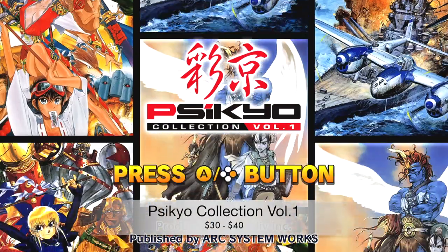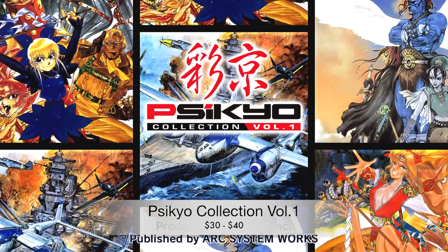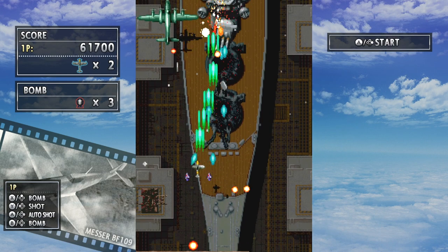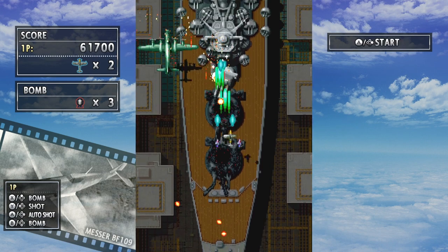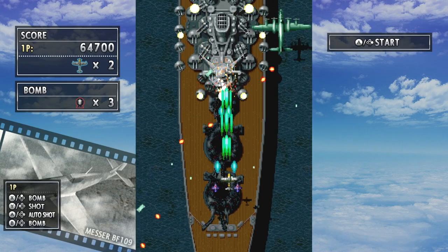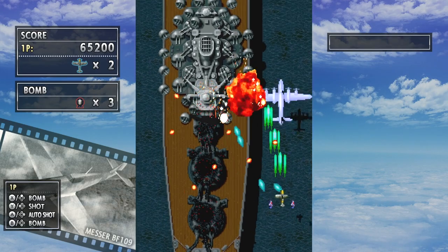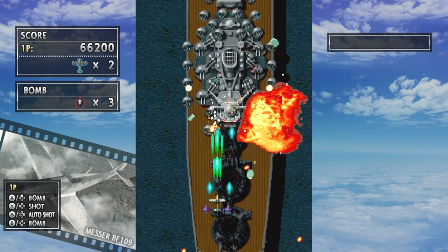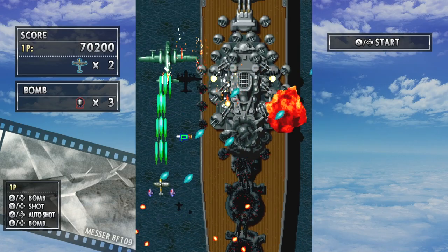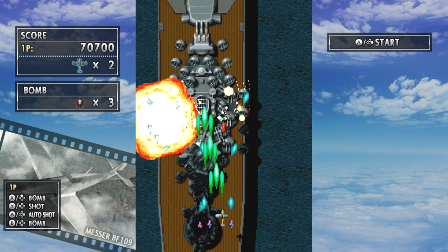Next up we have the Psykio Collection Volume 1, which released in September of 2018. It's a collection of four classic Psykio arcade ports. You've got Strikers 1945, released in 1995 in arcades — the first of four games in the Strikers 1945 series. It's a post-World War II vertical scrolling shooter where you can choose from several different ships, and it's just a really fun arcade shoot-em-up.